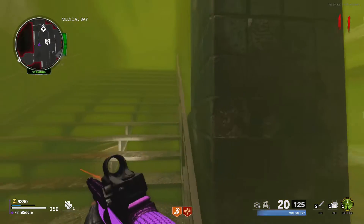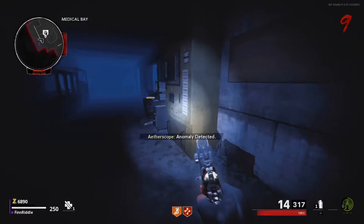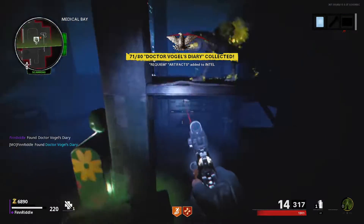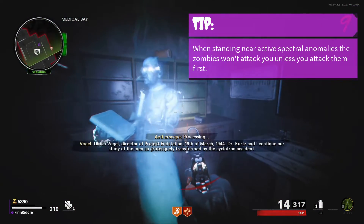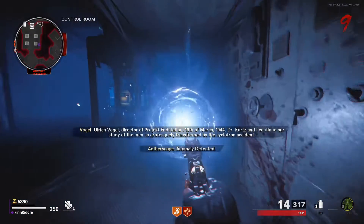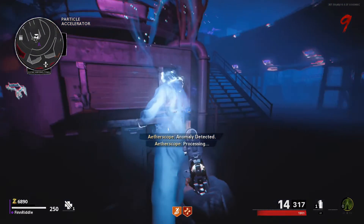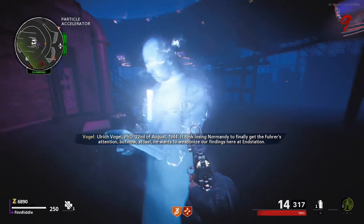After building and picking up the aether scope, a portal will automatically spawn in the speed cooler room. Open the portal and once you enter the dark aether, pick up the journal beside the computer. Head right below you to interact with this anomaly twice — once to activate it and once to give the ghost the journal. Next head to the challenge reward room and on the right side you will see an anomaly; do the same thing as before. The last anomaly will be in front of the aether scope crafting table. If you don't manage to get all the ghosts in one go, just kill some zombies and the portal will spawn in again.